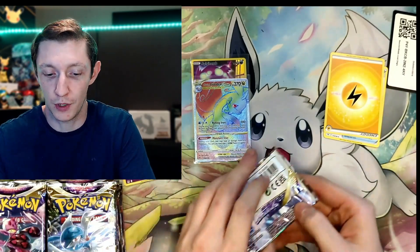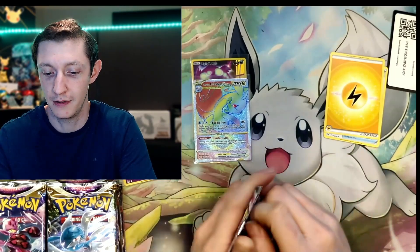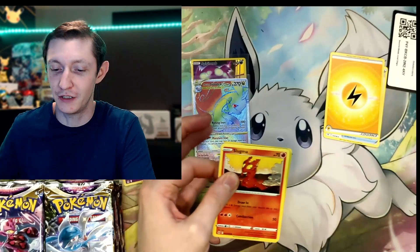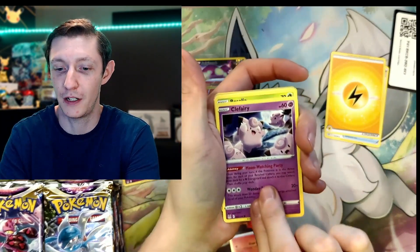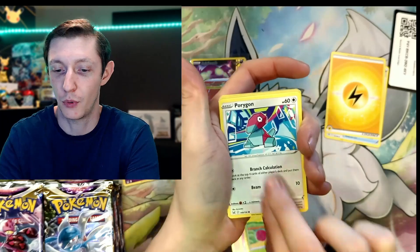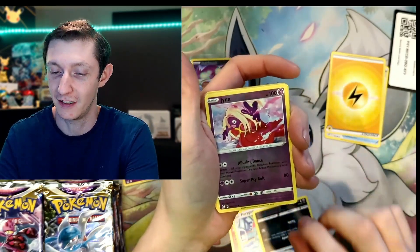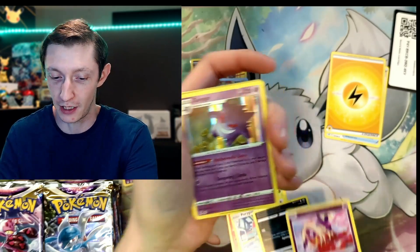Have you guys ever had it in a pack where you get Inkay and Malamar? I still have yet to do that. I kind of want to evolve them. Slugma, Clefairy, Roselia, Porygon — I'm pulling two cards — oh, there's the Inkay. I doubt we can do it again. And we got a Holo Gengar.